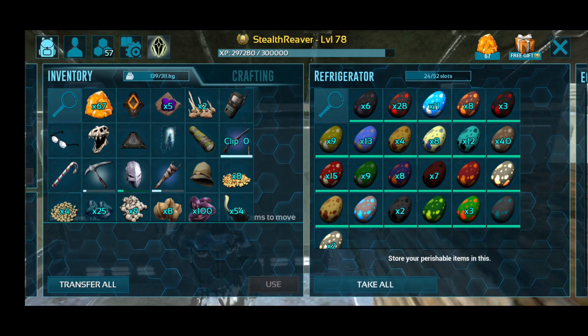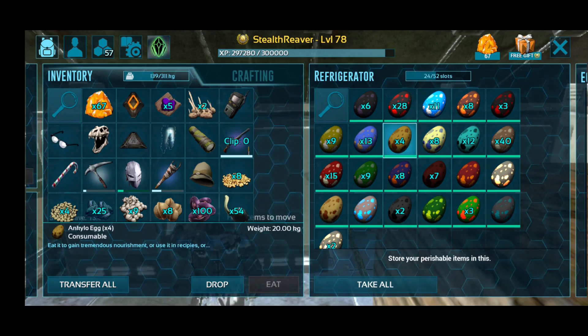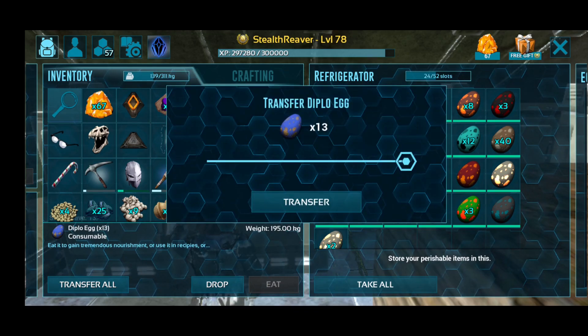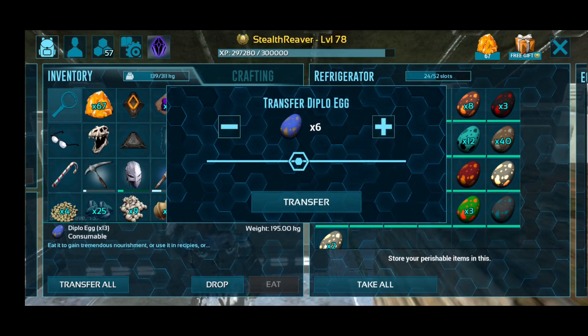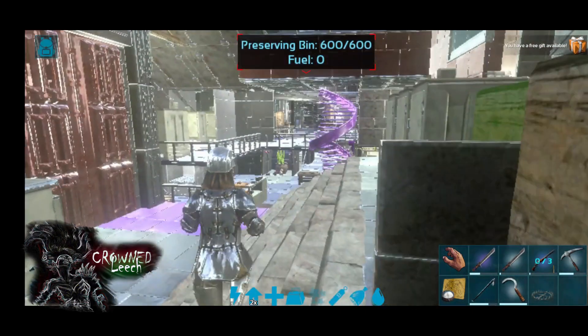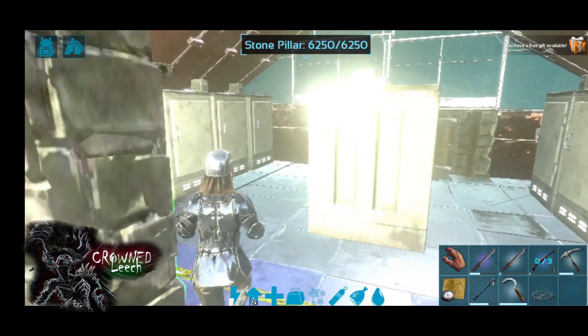I've already got some Diplodocus kibble. Let's get some eggs — where is the Diplodocus egg? There it is. Okay, it's a purplish egg guys, so let's get some of that. You're gonna need a few of them — one egg for a batch of kibble.